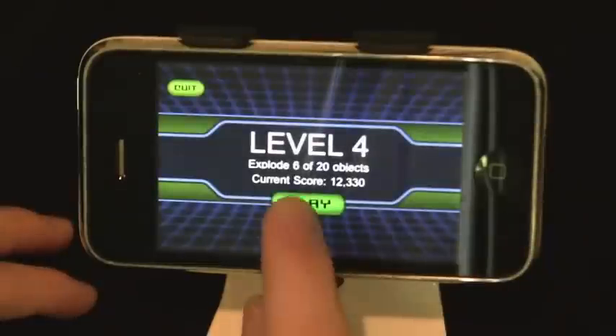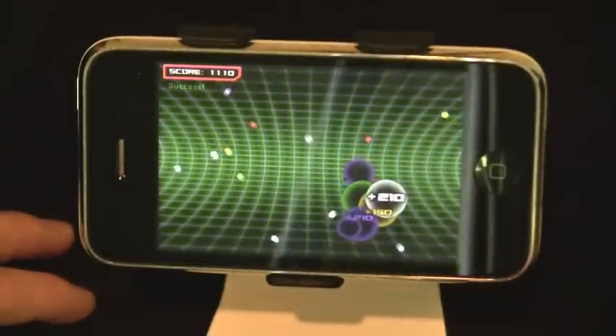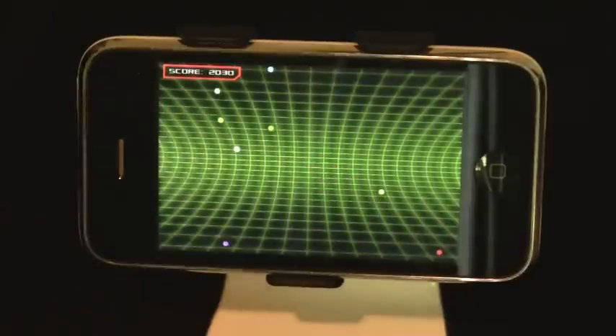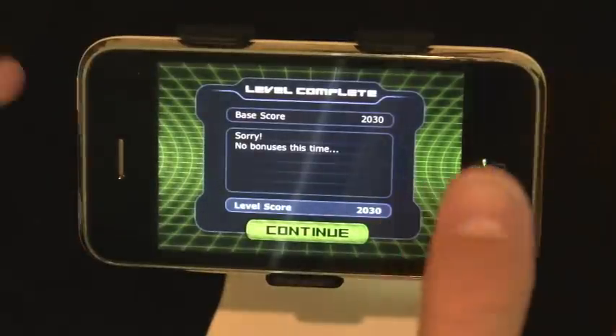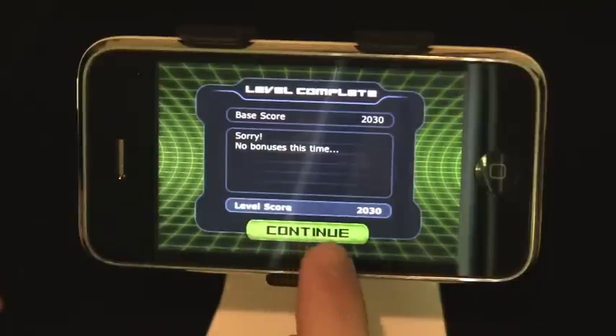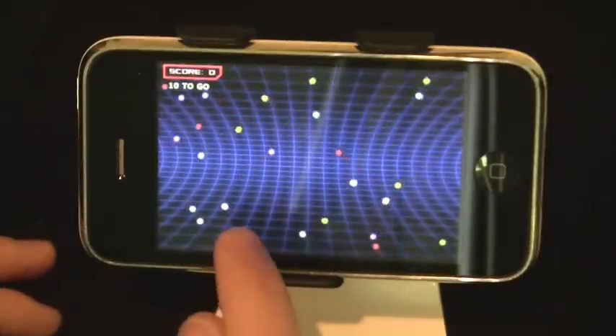As you go further it gets more difficult. Your points are awarded based on how you beat it — the amount of circles or items that you destroy and the speed at which it happens. The more chains and combos, the more bonuses. There's a base score based on how many you eliminate, and bonus scores if you pass the level in one try.